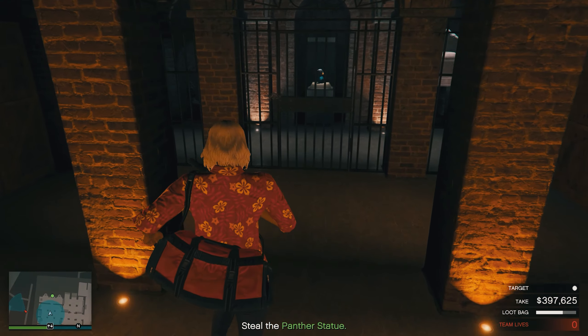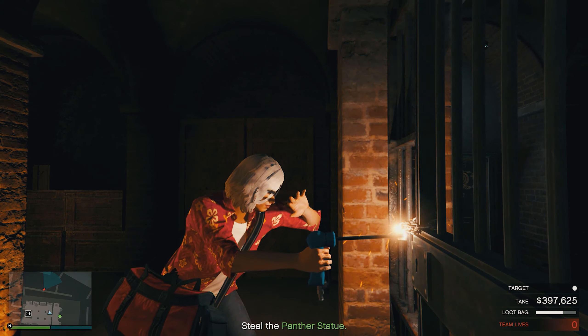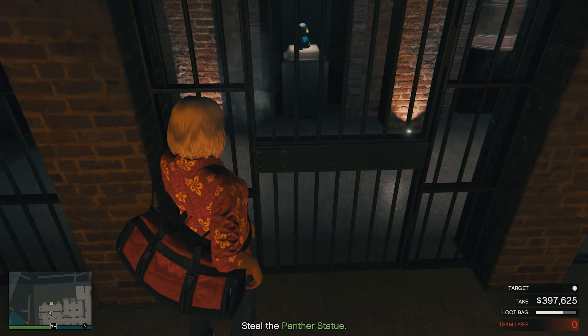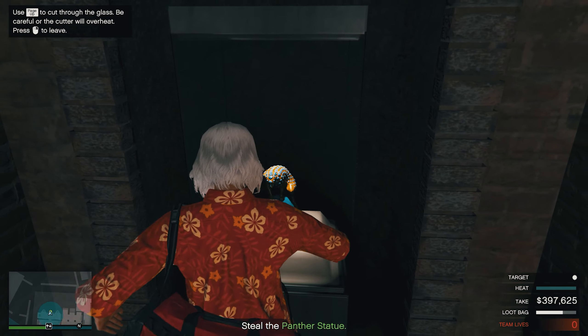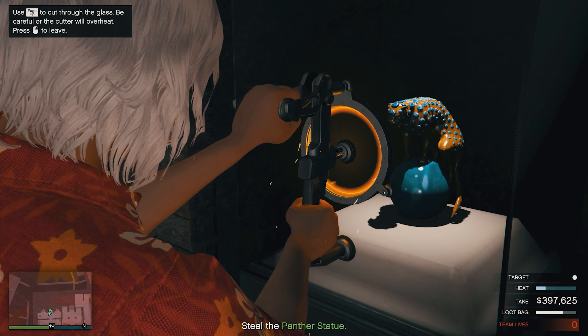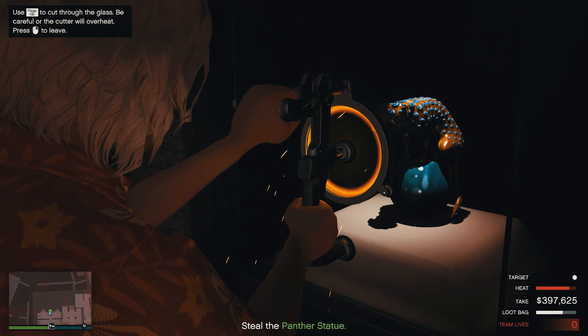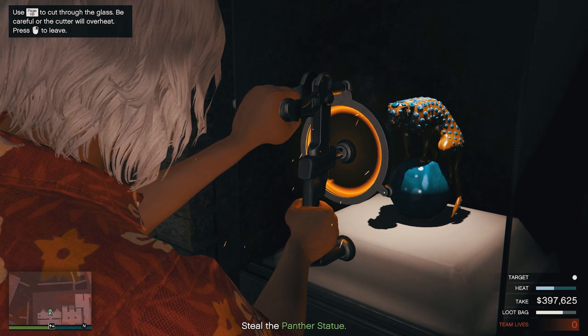Welcome back! Now, how are your nerves? Steady? You will need them to be if you want to get into that bulletproof display case — steady nerves and a plasma cutter.